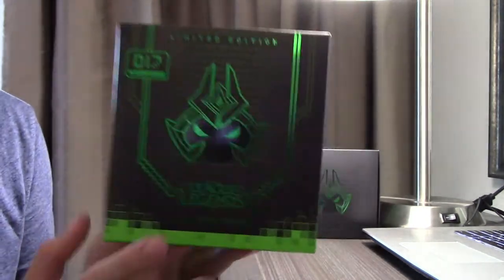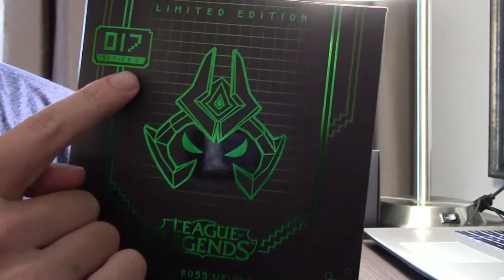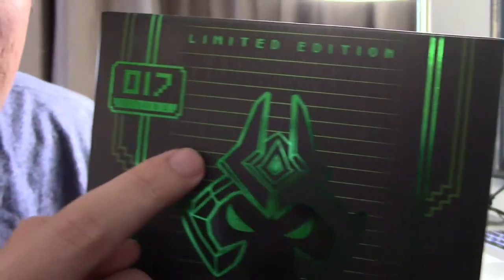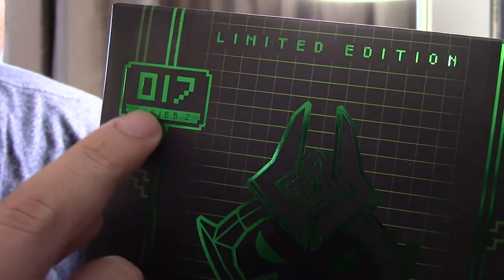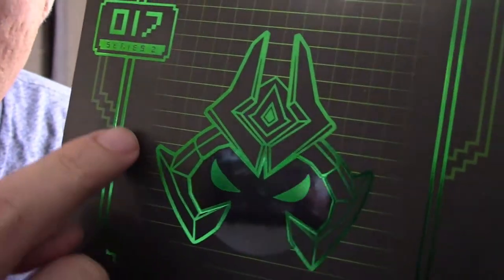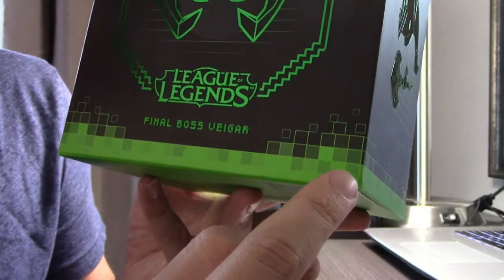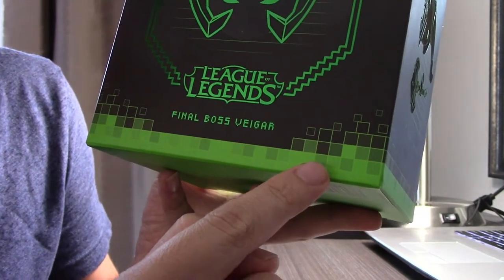Now we actually have the box that you normally see with all the other figures. Starting with the front again, you can see Veigar's helmet, the series number - Series 2, Number 17 - and it says Limited Edition. I love these details: it's very pixelated to keep that older game characteristic. Even the outlines of the box itself have a more pixelated design.